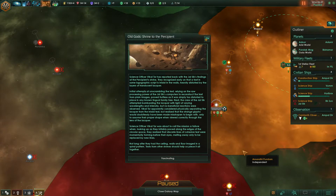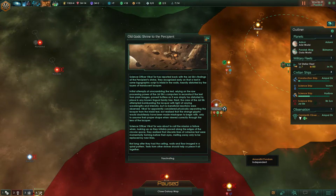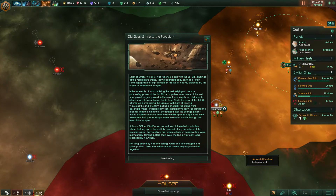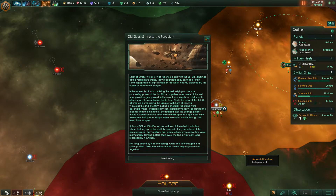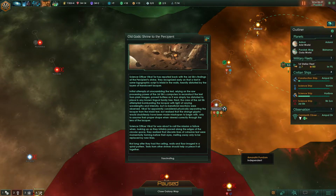Old god shrine to the Percipient: science officer Vikal Thor reported back with the Yal 6 findings — they recognized the text in a logographic script inlaid in the walls, heavily distorted by layers of translucent lacquer. Attempts at unscrambling it proved fruitless. Eventually Vikal Thor realized the strange glyphs were made misshapen to assume their proper shape when viewed through the lens of the lacquer. Looking up while pacing, they realized discrete lines of cohesive text were momentarily forming and melting away — they had the ceiling, walls, and floor imaged in a spiral pattern. Data from other shrines should help piece it all together.